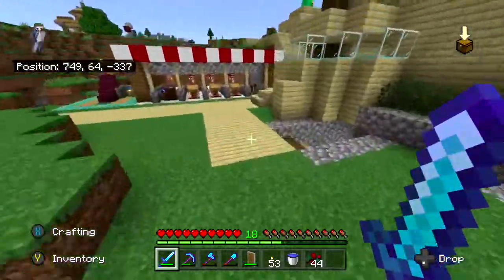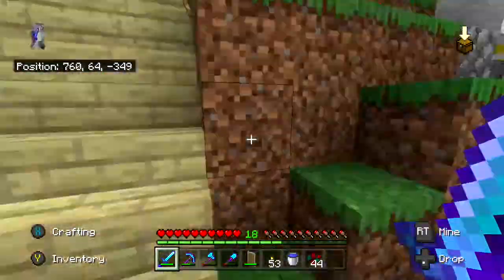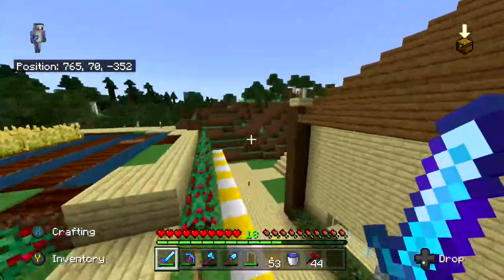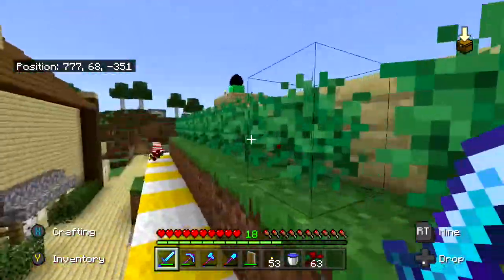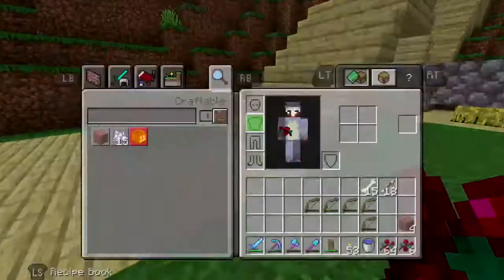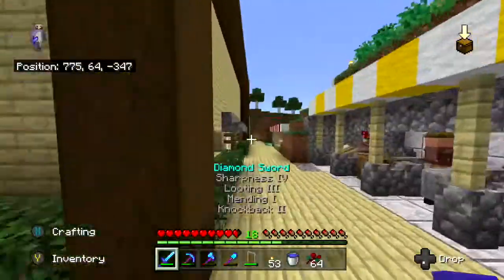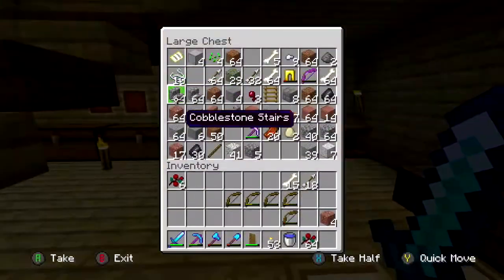We can take some of the sand — not all of it — because we want to keep a lot of it for the stream. Maybe a couple of stacks — that'll get us to the end of the row, and then by the time we've done that we can come back and there will be two stacks of glass waiting for us.